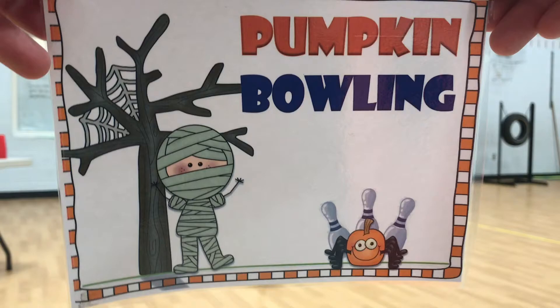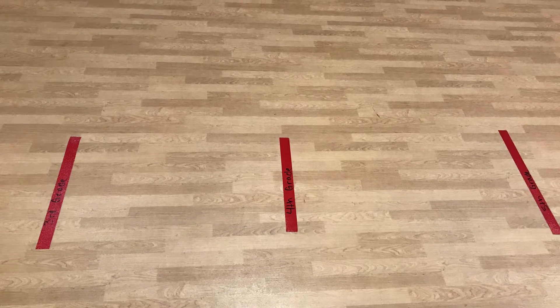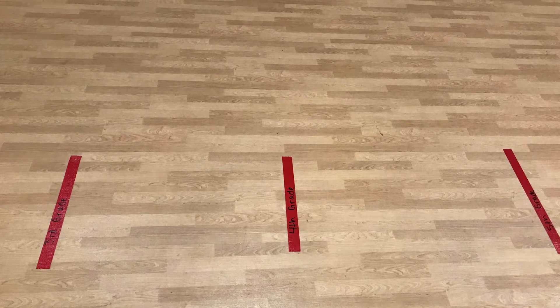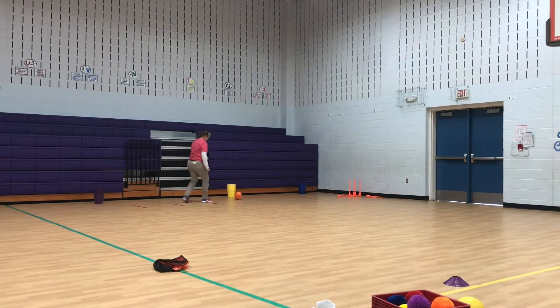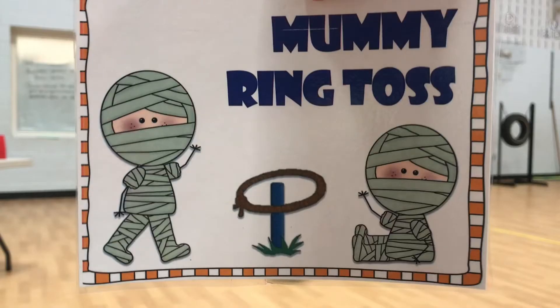Pumpkin bowling is one where you also need to stand at your third, fourth, or fifth grade line. You're going to take the orange pumpkin and roll it down to try to knock down all ten pins. If you knock down all ten pins on the first try, you do not get a second try. If you miss, you can take a second try, but only two total. Then go down and reset all the pins, take the orange pumpkin back to the line, and have the next person go.